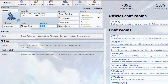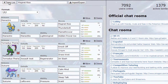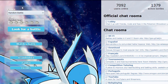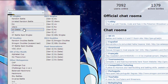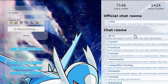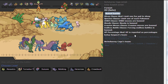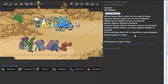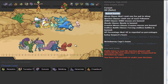I'd rather have Heracross with Guts and Choice Band Crawdaunt because I want to use it since it got buffed. Let me check the EV spread on Crawdaunt real quick. Let me go to OU and then switch back to UU to get a battle. I'm not on my usual account but it's fine. This guy has a pretty standard-looking team.